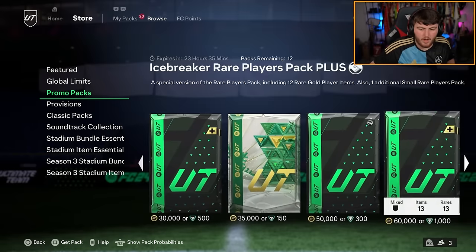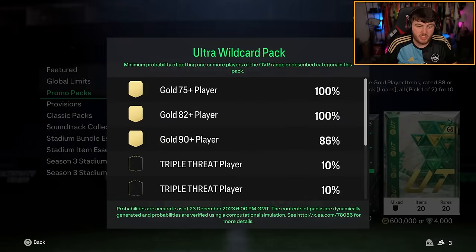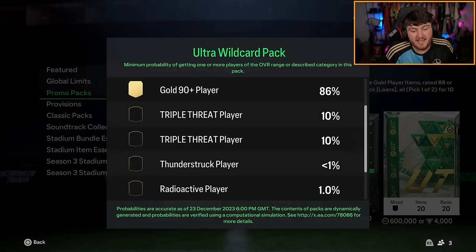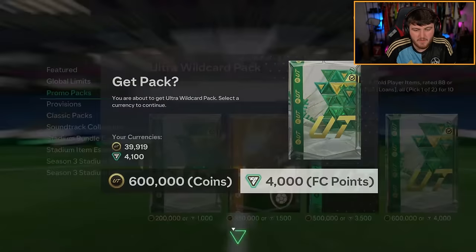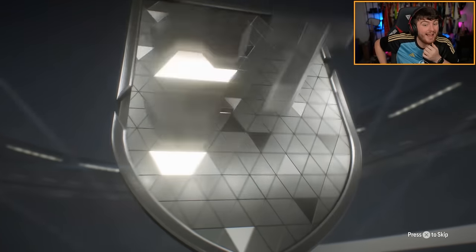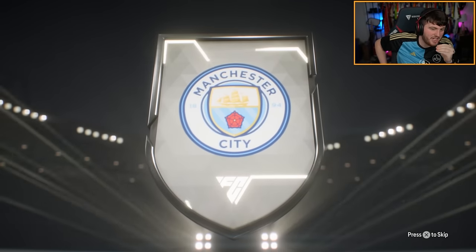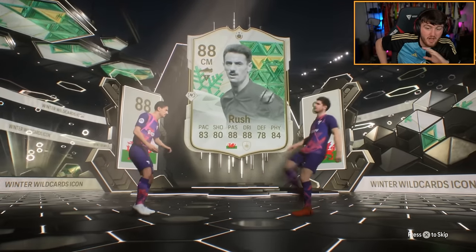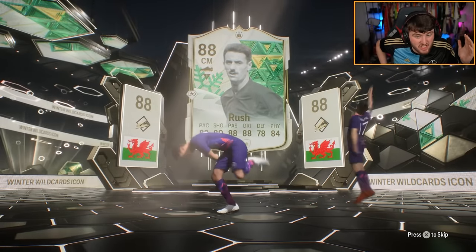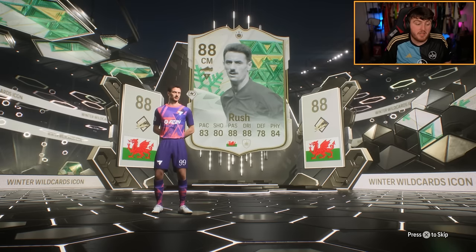That is spectacular. Now for the 600k pack. The odds are kind of crazy - I guess it's less than 1% for a Thunderstrike because it's 88 or higher, right? 23% chance for a Winter Wildcard Icon though. 4,000 FC points. Here we go. We do get ourselves an Icon. So we've got Kevin De Bruyne and an Icon. Who is the Icon going to be? Ian Rush at centre mid. I'll take it. It's not the best one. It's not Pelé, but Ian Rush is still a decent card.